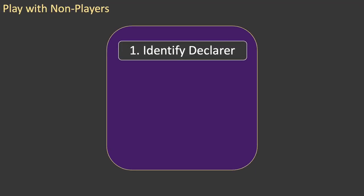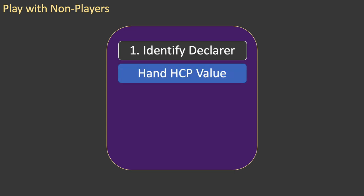First, each player calculates the high card point value of their hand and announces it to the other players. This means your friends need to know how to calculate high card points. Next, you determine which pair has the greatest total high card points. This pair will have the contract. If the two pair totals are the same, then dealer's pair is chosen.